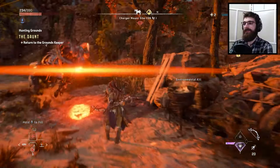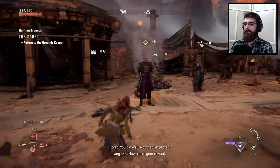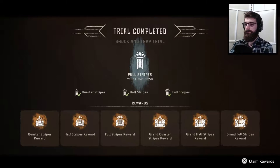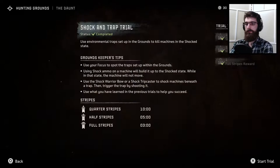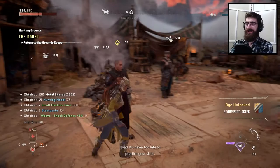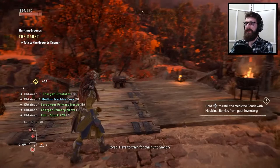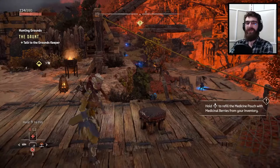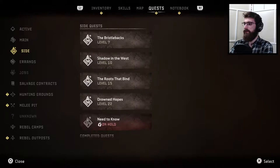Lots of rewards here. All right, we did it! Wasn't too bad — it's never too late to practice your skills. Stormbird Skies — oh, that's really cool, that's going to look really sick, I bet. I think I'm going to leave that as its own self-contained mini episode. That wasn't super long, but yeah, that was fun — I've missed Hunting Grounds. What level is the Plainsong one? Level 10 — I think we can do that. In the spirit of Hunting Grounds, let's just head straight there in the next one. Thanks so much for watching, I'll see you later.